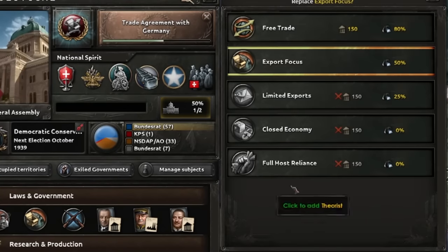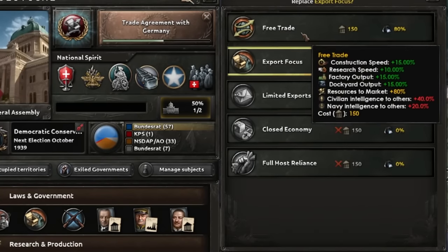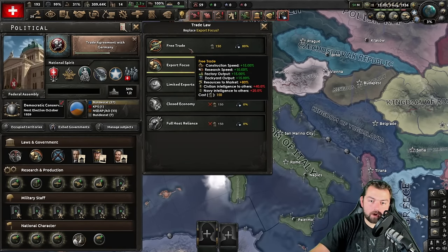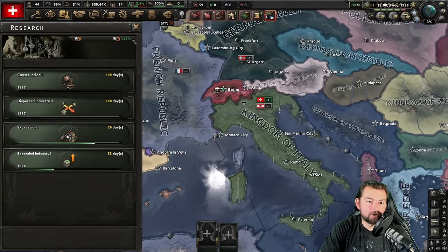Export focus — what about free trade? I'm not building anything for a military that would require this, so why not get an extra 5% research and 5% construction speed? 47% research — August 1936. The trade agreement with Germany is incredibly, stupidly powerful as it reduces our consumer goods by 10%. And for the Germans, that is going to increase their construction speed by 10% and reduce their consumer goods by a further 5%. That is incredibly powerful for Germany this early in the game.